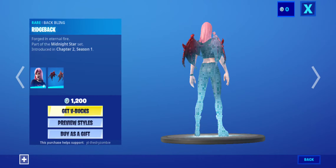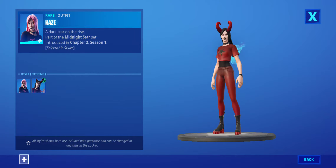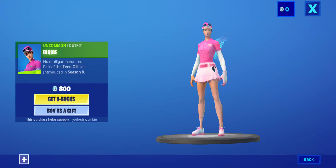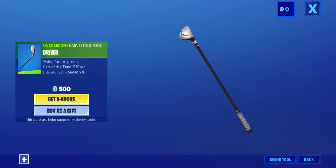Haze is back out with the Ridgeback back bling, Default Extreme style, and we got the Starshot pickaxe. Birdie is back out, and the Driver pickaxe is back out.